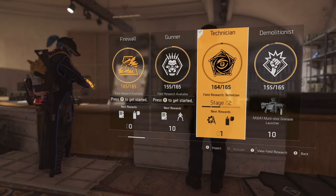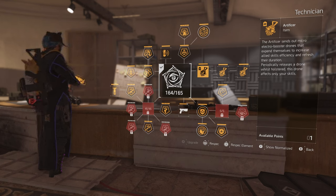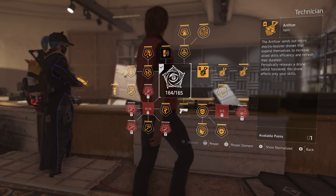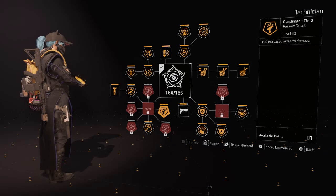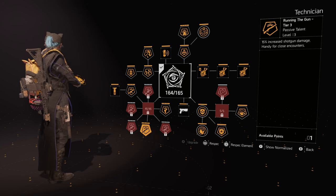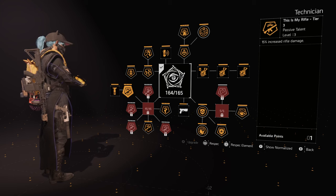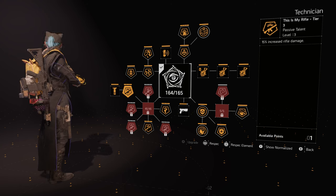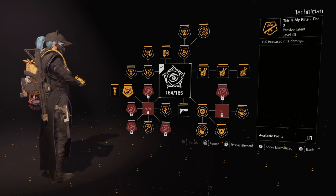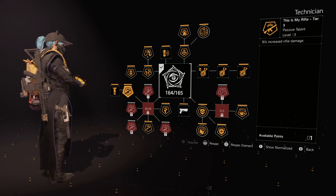The specialization we're using is the Technician. The reason is the passive talent Amped, which is essentially a free skill tier. We also get the hive, 10% skill healing from Enhanced Diagnostics, 15% increased sidearm damage for the pistol, 15% increased shotgun damage for the Scorpio, and 15% increased rifle damage for the Artist Tool. Basically, if you want 6 skill tiers, the Technician is a must — especially for this build: 6 skill tiers, 3 reds, 2 blues, tanky as hell, tons of damage, and overcharge.